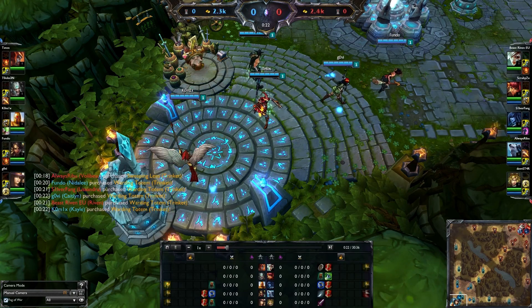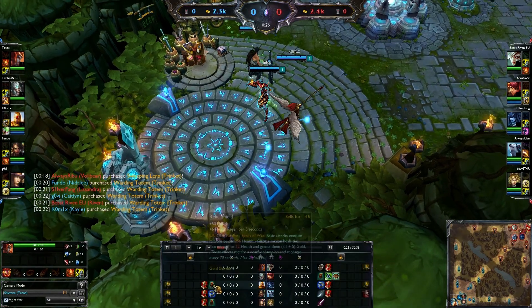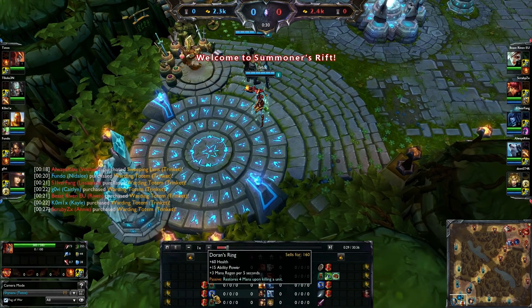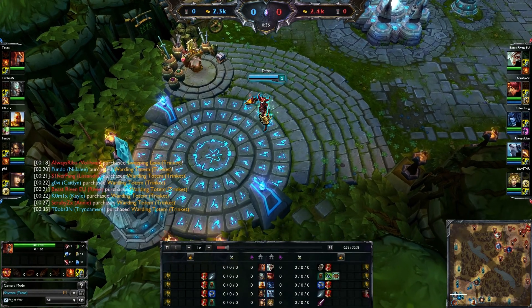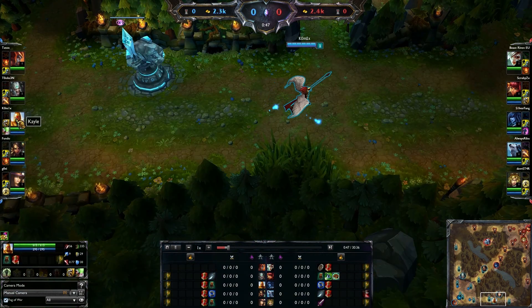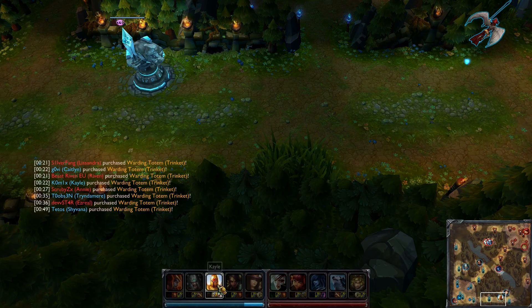We are into the game right now — I can click around. You can see that we have the seventh item slot, for example for the Relic Shield or for the trinkets like the Warding Totem or the Sweeping Lens. I haven't bought one yet, that's why it's not showing, but the seventh slot is there.